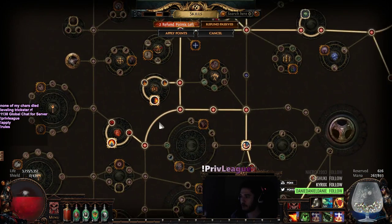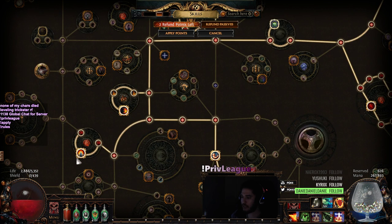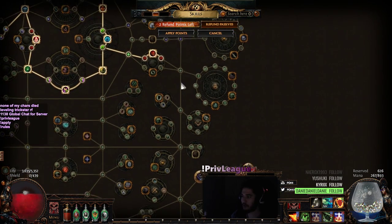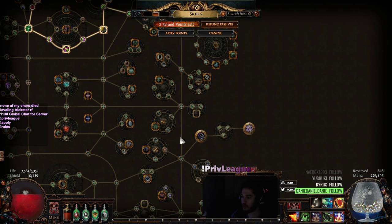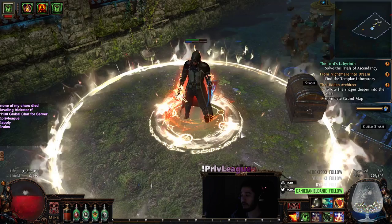If you look here, if we were to count, it's 10 points for Barbarism and Arsonist. And if I were to come down here, I can go 9 points and grab Acro and Phase Acro.